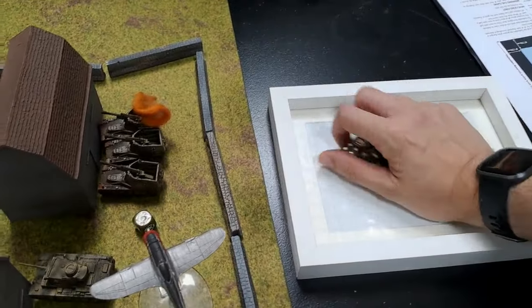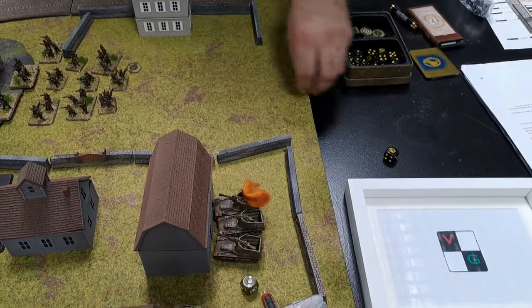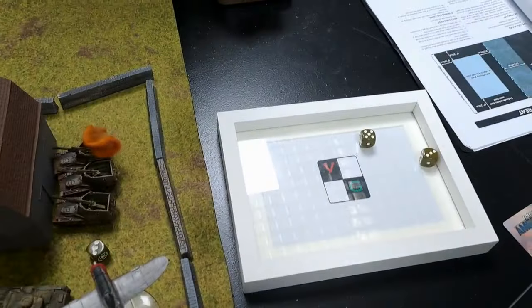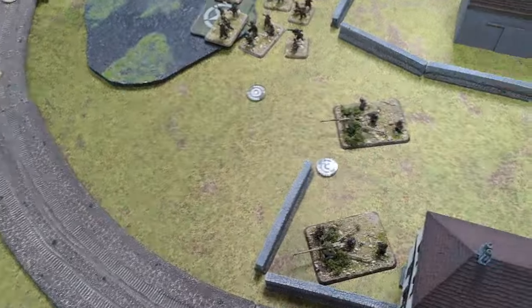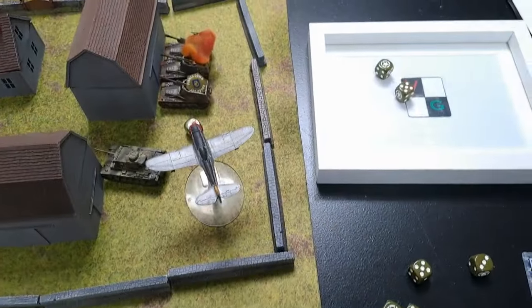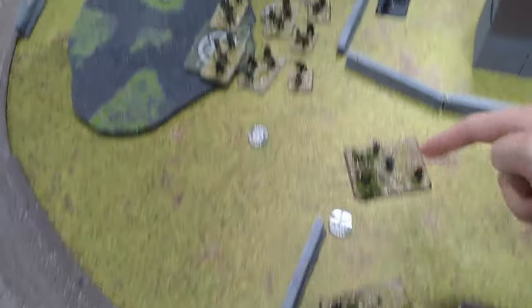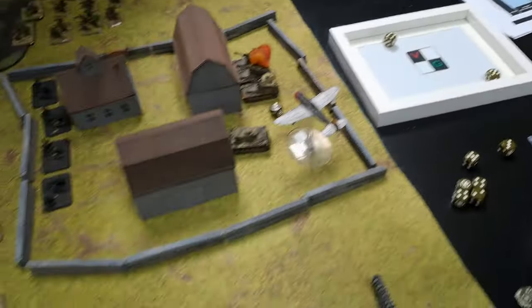Two hits on each Tiger this time. First one: one penetration goes through — one kill, one bail. Repeat bombardment with the Priests: two hits, rolling double saves. Both rolls fail — they've gone! The Vespers are destroyed.